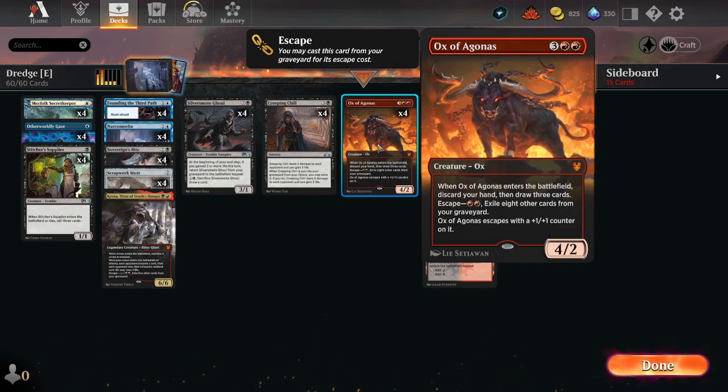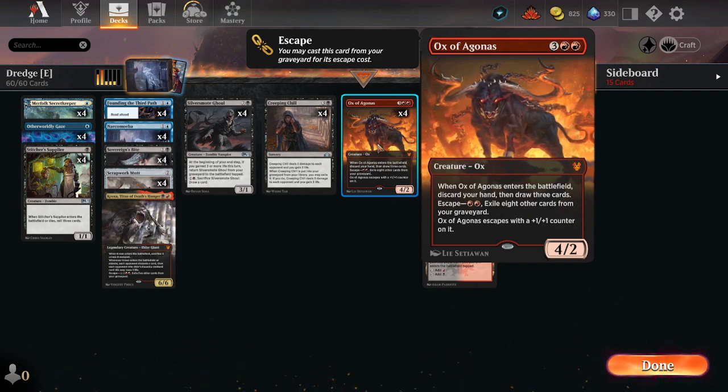The payoff is that you excite the other cards, bring them out from your graveyard, and then do the ETB: discard, draw three, make a 5/3. Pretty nuts.